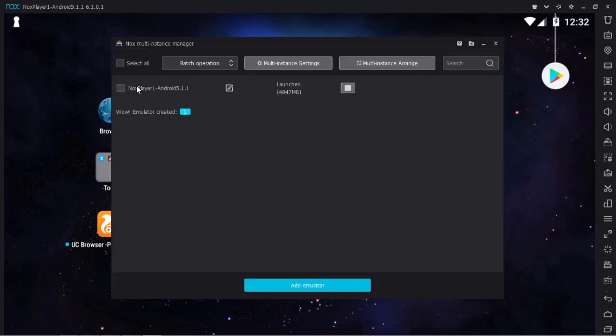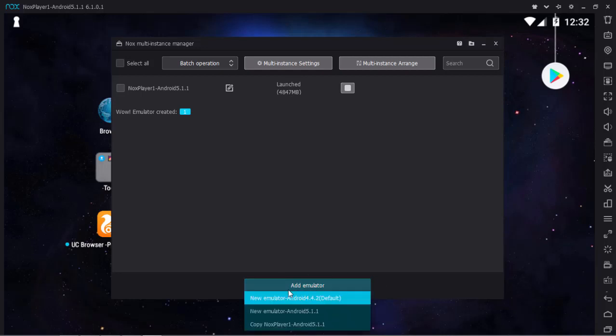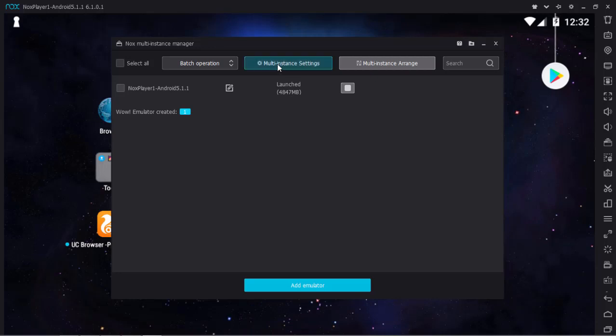I already have the Nox Player with Android 5.1. If you don't have Android 5.1 yet, press Add Emulator and pick New Emulator Android 5.1.